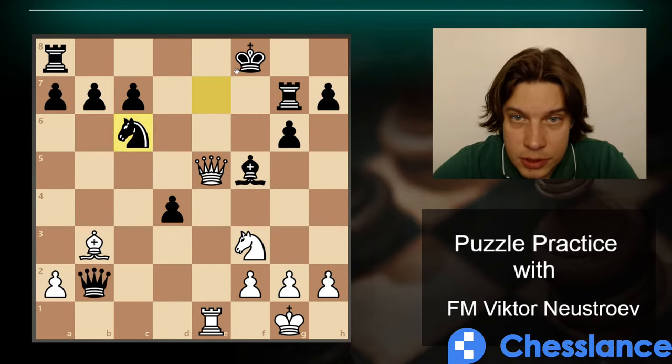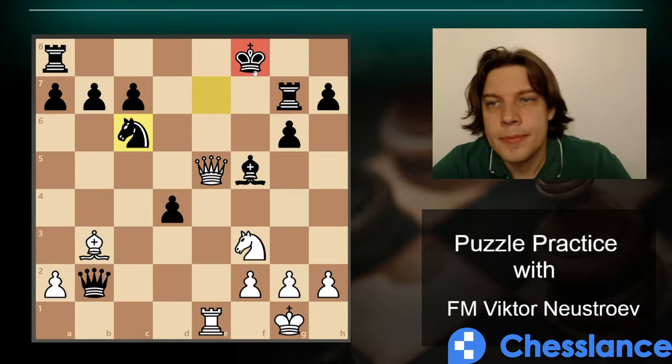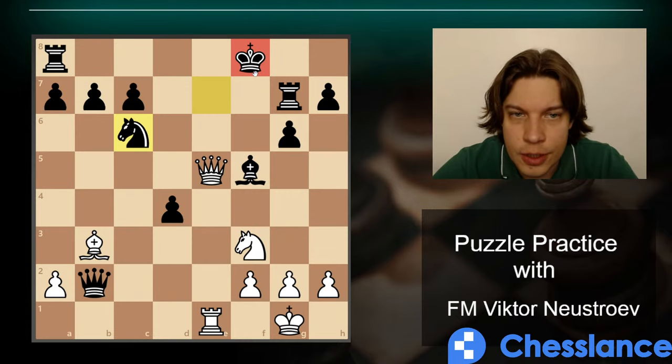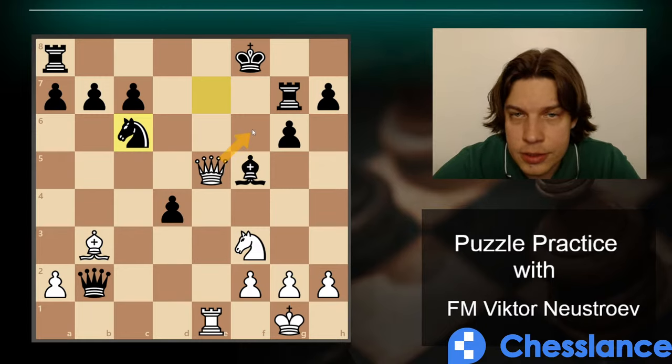Next puzzle: Knight c6 to play against. Again the king is vulnerable — let's take advantage of it. Our queen is hanging, but the king is really restricted with no squares. We control everything. Our task is just to find the checkmate — it looks like Queen f6 is just so simple.